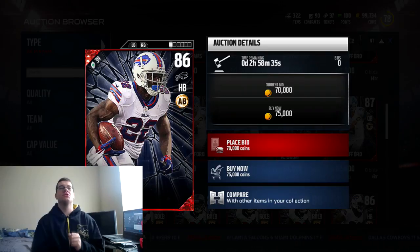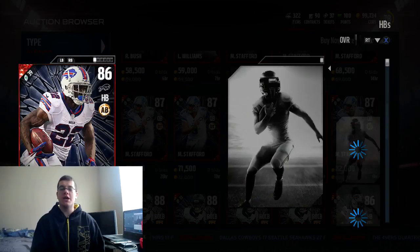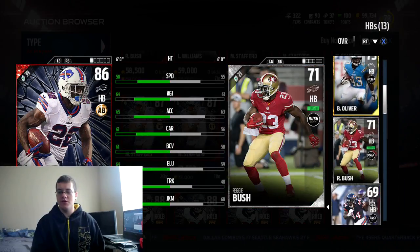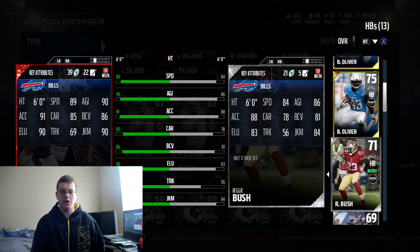I thought this Bills player was LeSean McCoy but he has a signature series card so it can't be him. It's Reggie Bush with 89 speed, 90 agility, 91 acceleration, 85 carrying, 86 ball carrier vision, 90 elusiveness, 69 trucking, and 90 juke move. He got a silver player card with a plus five to speed, plus four to agility, and plus three to acceleration — pretty damn good upgrades all around.